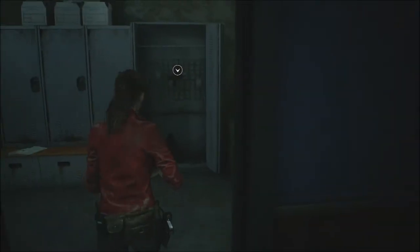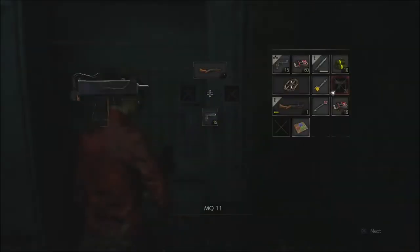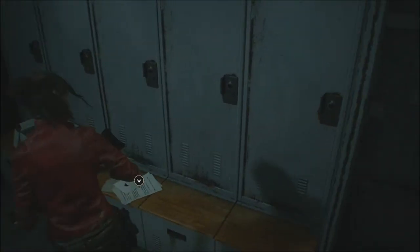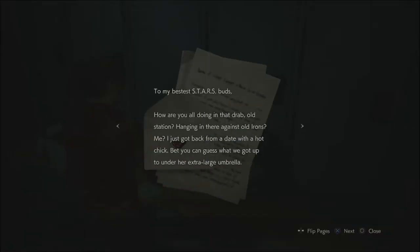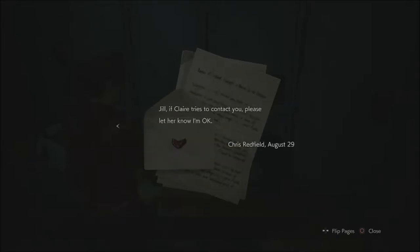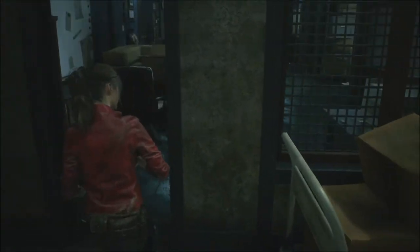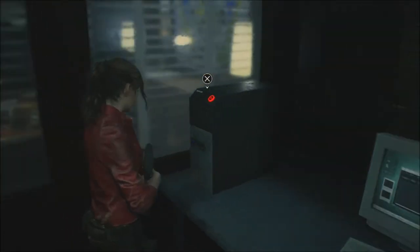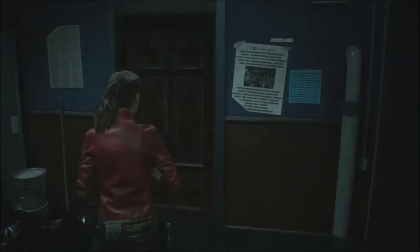So we picked up that USB thing — that's another lack of attention to detail. I'm pretty sure they didn't have USB in 1998. Whatever, we'll pretend it's a floppy disk. This is the optional thing I mentioned last video — you can pick up a machine gun. The STARS office is another place that he will not show up in. This is a weird letter from Chris writing to STARS members talking about a vacation.